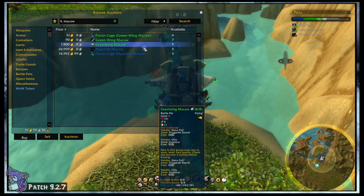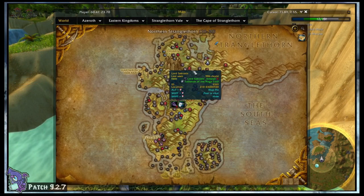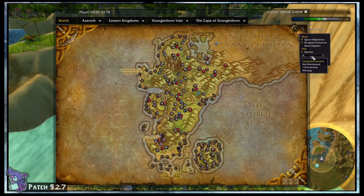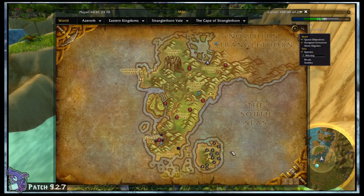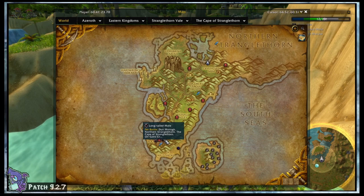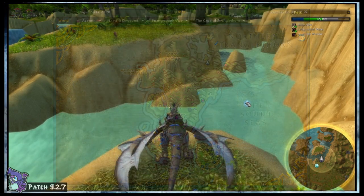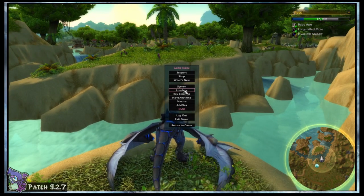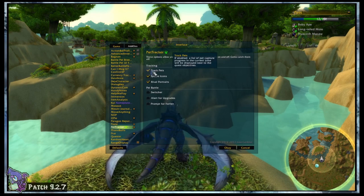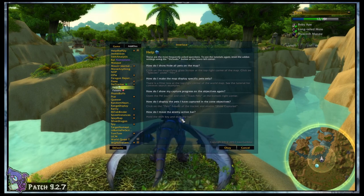There are even icons on the names of each pet that tell you if there are pets from other sources in the area. Like the Hyacinth Macaw here is a random drop from zone mobs. The Green Paw icons are pets from battles specifically — which is what we're focusing on, since those are the ones you have to get yourself. You can buy the Macaw on the auction house, so he doesn't count. In the upper-right corner of your world map you can set your filter to Missing, so you can target exactly what you need via these icons and filter out what you already have. Now you can scan through zones to see where you need to go before you get all the way over there.